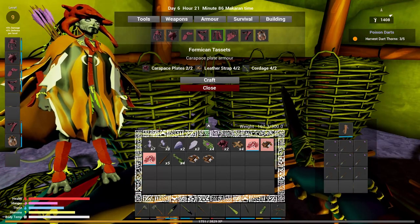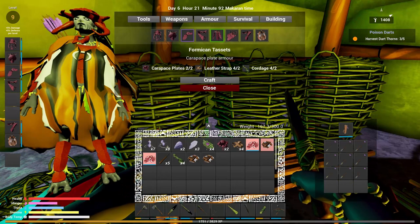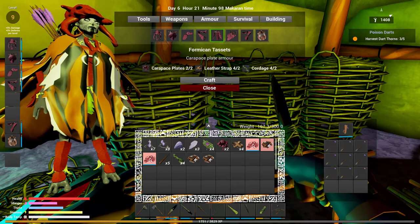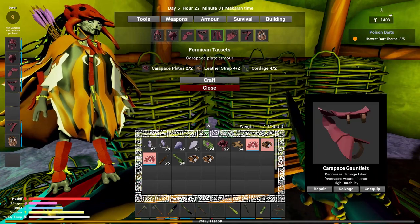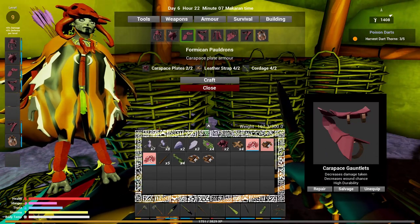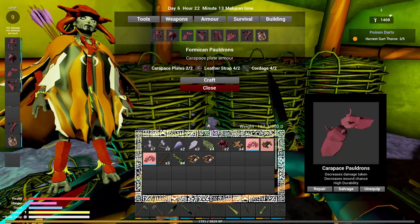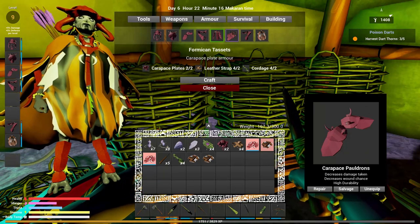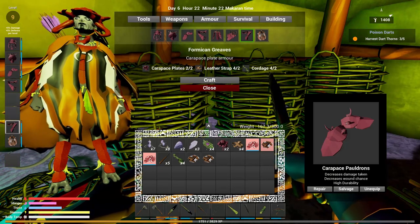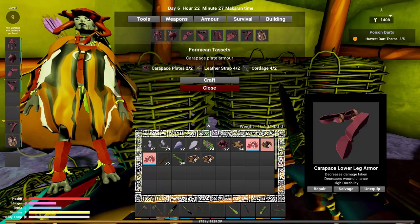Now we're getting to a point where we're missing two pieces - what pieces don't I have? I have that one - that's a tassit. That's gauntlet, gauntlet, pauldron, pauldron, tassit. Yeah, I don't have a tassit. And that's greaves, which I have here. I must have accidentally made the greaves last time - but the tassit is what we're going to make.